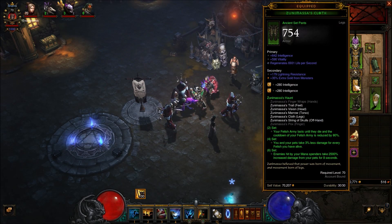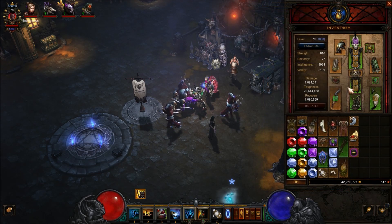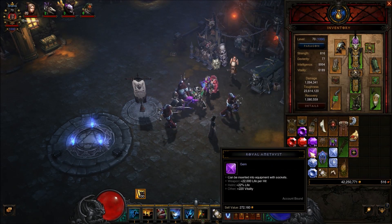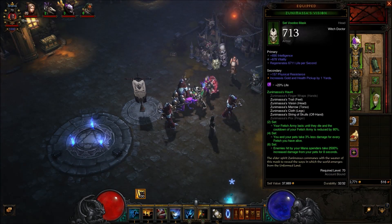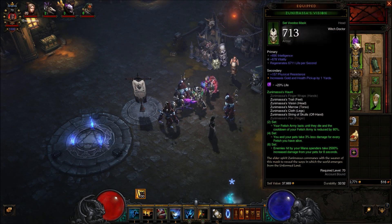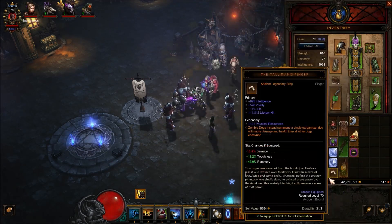For now, I have Intelligence gems in there. When you start pushing really high, you'll probably switch out the Diamonds. I would recommend leaving the Amethyst gem in for more life. You never really have too much life, and as you're pushing you're really going to need more life. You don't really benefit too much from the red gems.